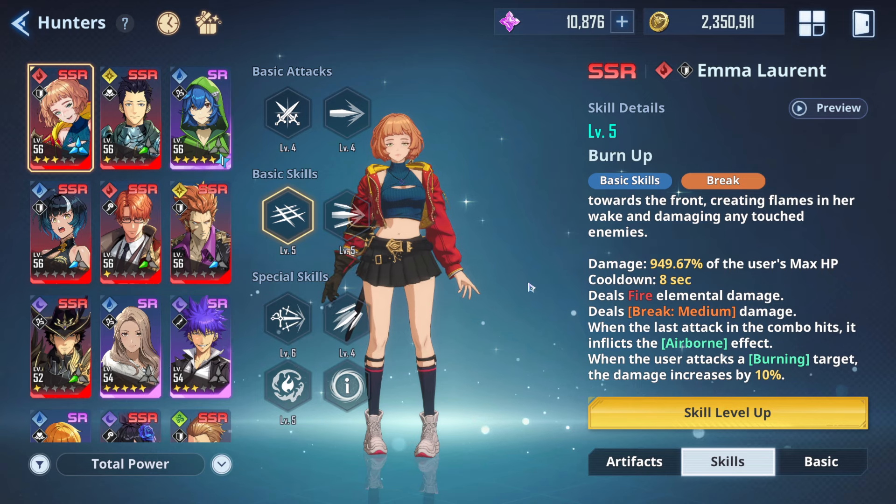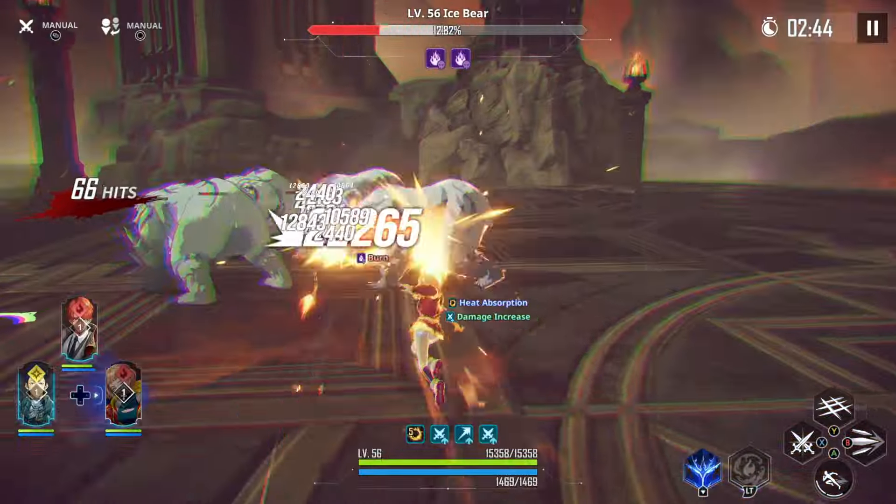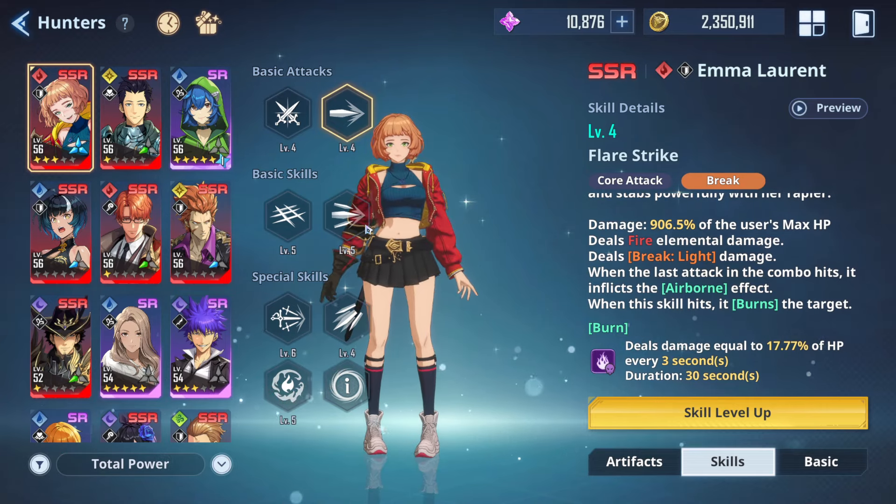To make use of the additional 10% damage, you either have to use her QTE skill, which inflicts the burn debuff, or her core attack. This way you can maximize the uses of her basic skills.